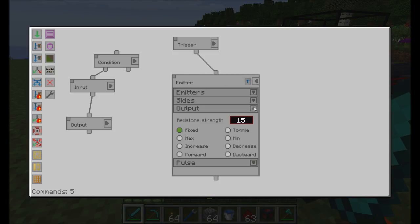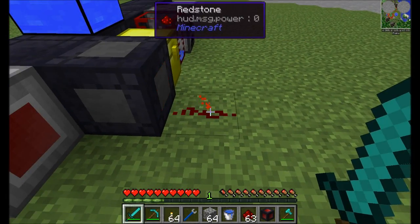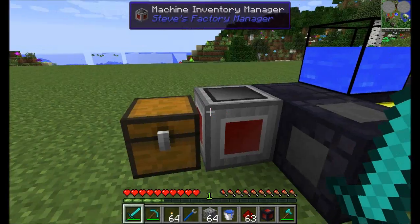Toggle is cool — it toggles it on and off. So every second it should toggle on and off. There we go — we've just made a simple one-second clock. Thanks, Steve's Factory Manager. That was easy.